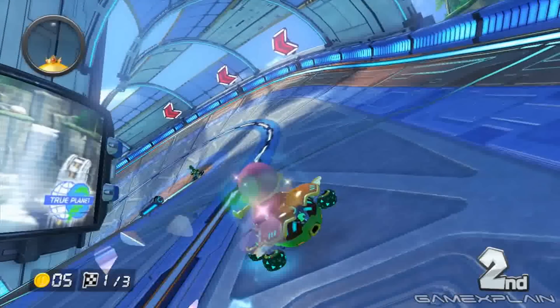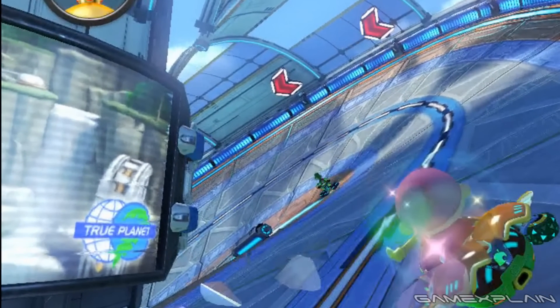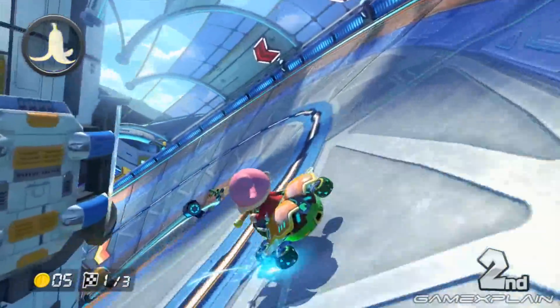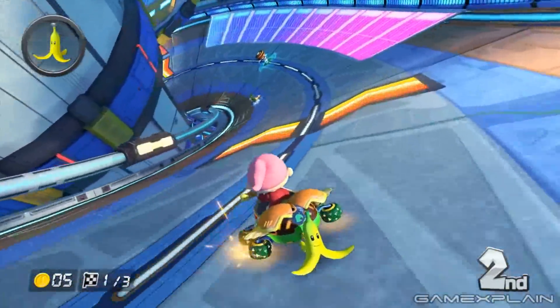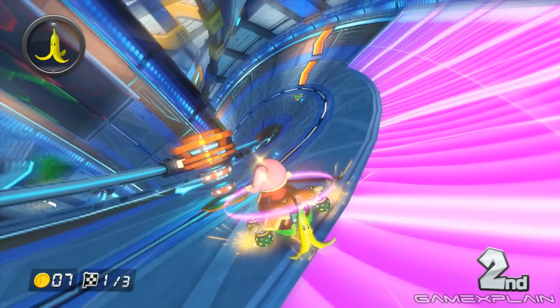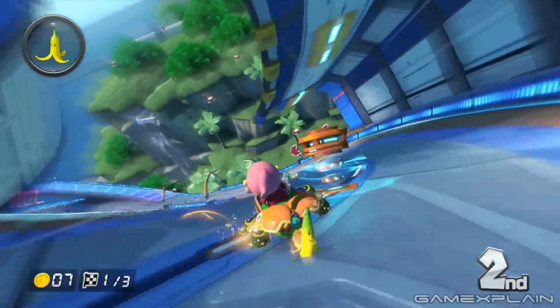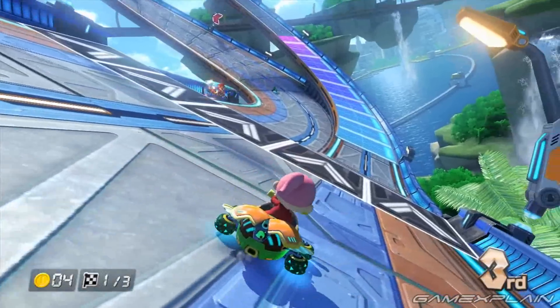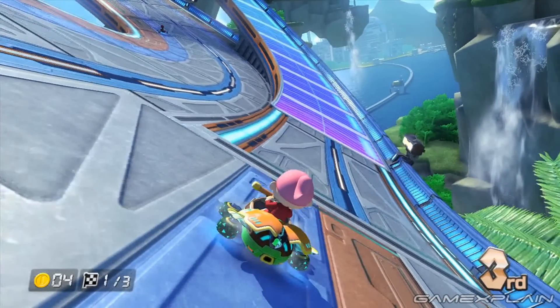Further along as we take the first turn, we see another screen showing off the waterway from later in the race. We can also see a waterwheel, which probably provides power for the nearby buildings. As we round the corner, we see a boost pad and the return of the charge tracks from Mute City — like that track, this will be the only way to earn coins. Rounding out the turn, we come to a slight jump right before the track splits. On the right is a charge track but it looks like the longer path, while the path on the left has no charge track but is likely a more direct route.